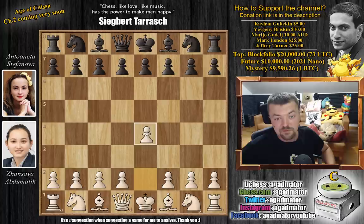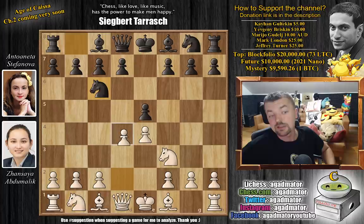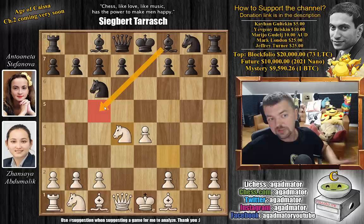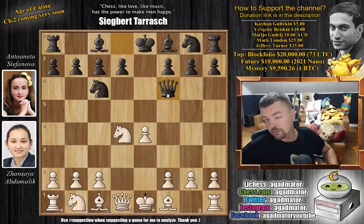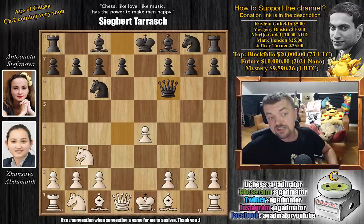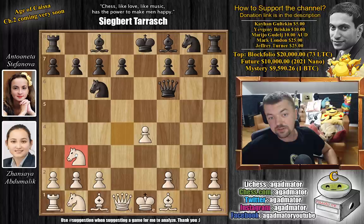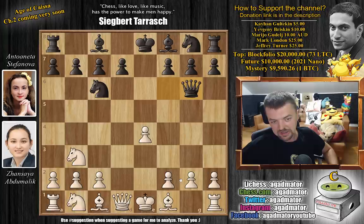Abdumalik opens with e4. We have e5, knight to f3, knight to c6, and now d4 — it's been a while since we had a nice Scotch game. We have e-captures on d4, knight captures, and now queen to f6. Bishop to c5 is the most played move here, and then you can combine it with queen to f6. Queen to f6 is a bit more rare but still played quite a lot. And here knight to b3 — now this is already very rare.